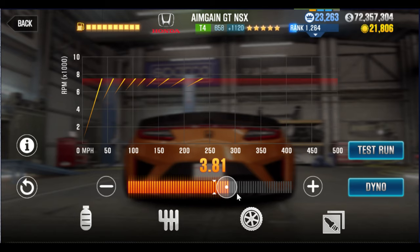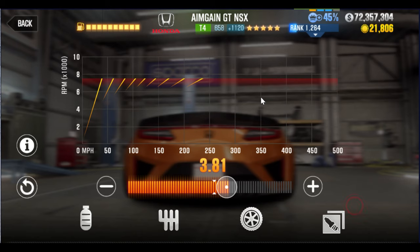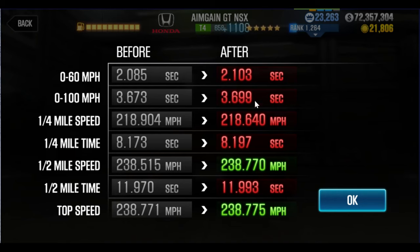4.0 nitrous, 3.81 final drive — I keep saying, put the final gear to where you want the car to run 238. The dyno says 238 in the half mile, but only 218 in the quarter mile. That will not hit. So transmission actually becomes an issue if you don't have it, because 218 is a little too far from 238.